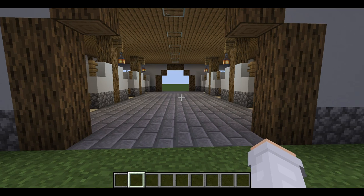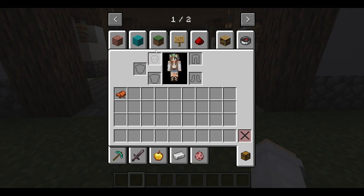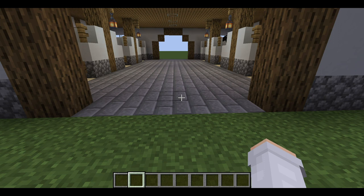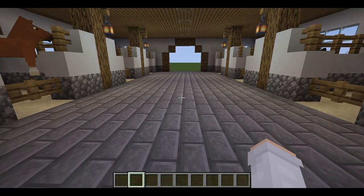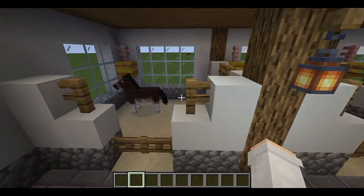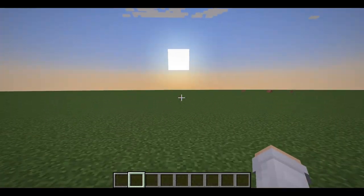The barn is completely finished now — all of the stalls are done. For the flooring I like to use stone bricks, because most real barns have concrete flooring. Instead of just using normal gray concrete, I like to use stone bricks because it adds a little bit of texture and detail to the barn. I use it in almost every single one of my barns, and now all of your stalls are ready for all of the ponies to live in.